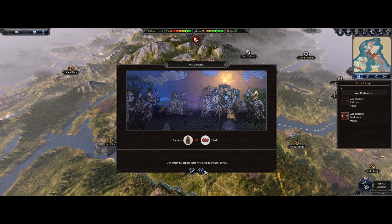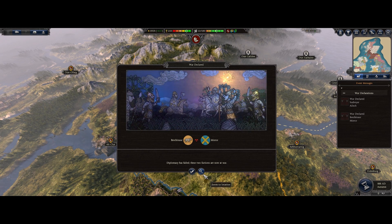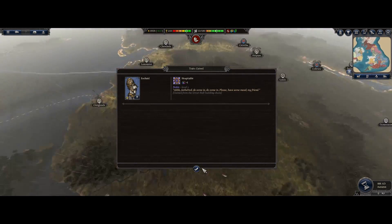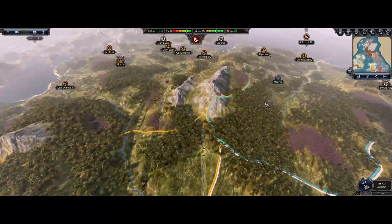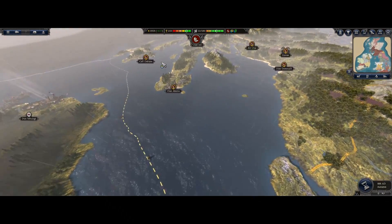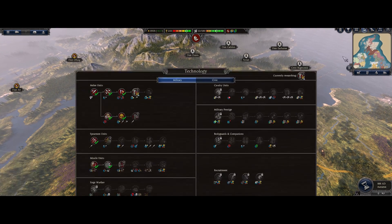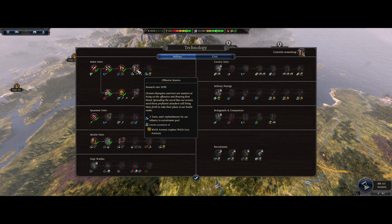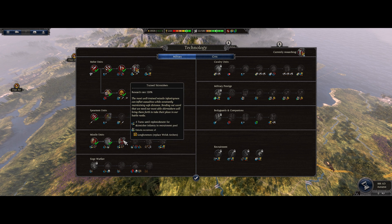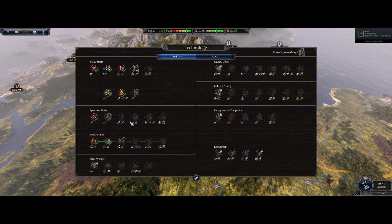They're at war with each other, so that's good. What are we researching? The Yachts - alright, so this actually replaces the wealth archers with longbowmen. Long bowman - that's actually pretty good. Troop organization plus my main skill for spirit tree - that's really good.